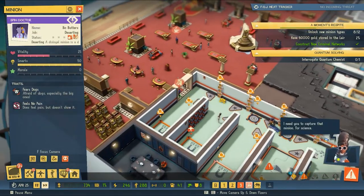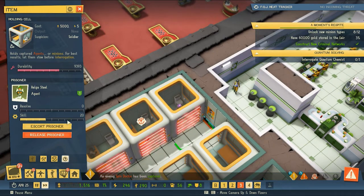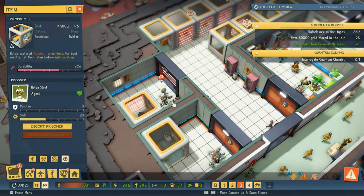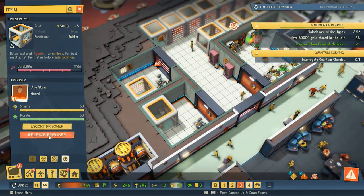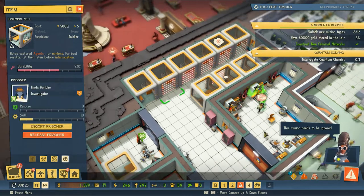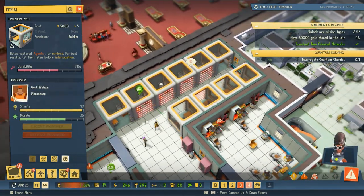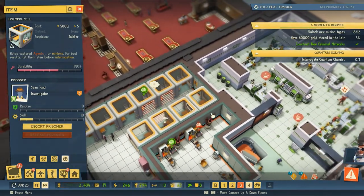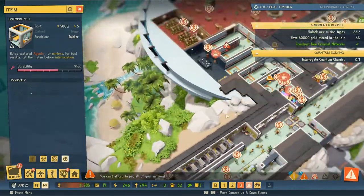We don't have any money, so we're going to have to wait on research for a minute. It looks like we have Helga Steele, who is probably the person we captured from the world stage, so we will take them to the happy fun time chair and ask them all about their life — because we are just so hospitable here at Evil Genius headquarters. Hopefully that will get us the information we need to move forward.